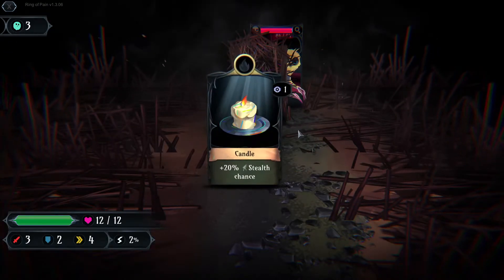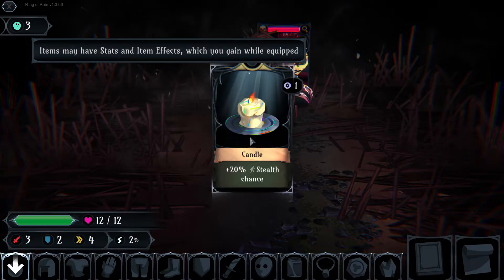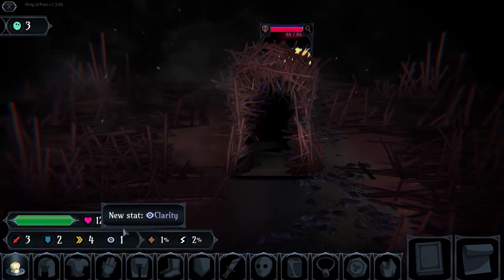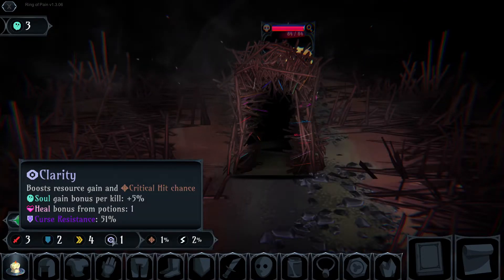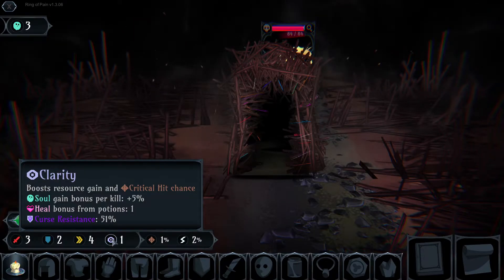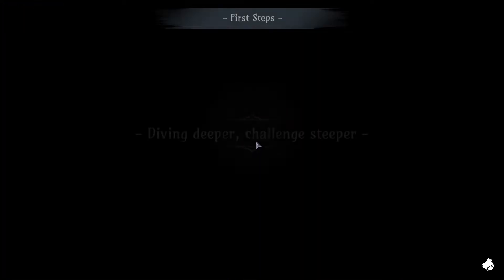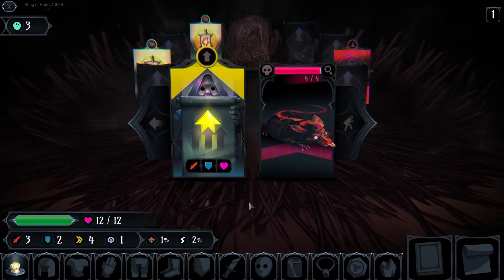I can pass cards. A candle — items may have stats and item effects which you gain while equipped. A candle gives me a stealth chance and a new stat: clarity. Boosts resource gain and critical hit chance. Soul gain plus 5%, heal bonus from potions 1, curse resistance 51%. Interesting. Next level — diving deeper, challenge steeper.